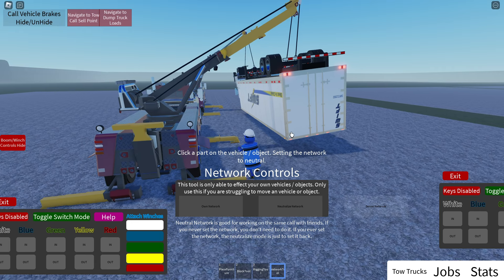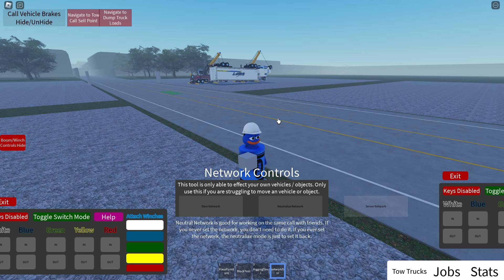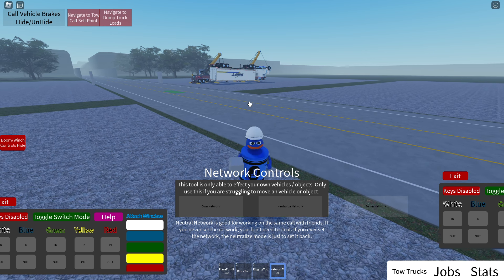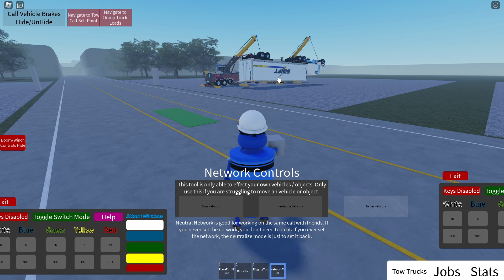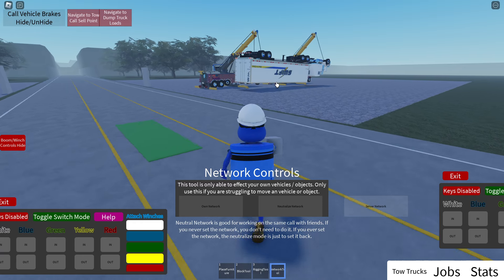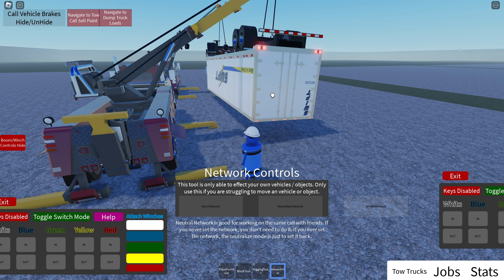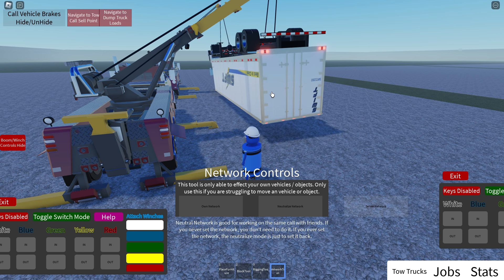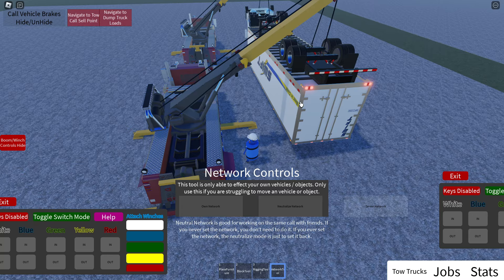What the neutralize does is it makes it automatic. So if I walk away it may do it. Let me get rid of the physics for myself — see if that'll do it. Those are set to the server. Set it to automatic. I'm the closest player so it's not going to show on video. But essentially the neutralize just makes it automatic, so whoever's closest or whoever's actually trying to interact with it will get the physics. So if you're working with another player, say someone else owns that front tow truck, the neutralize is the best thing to do.